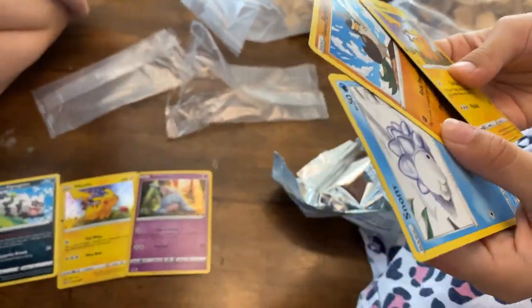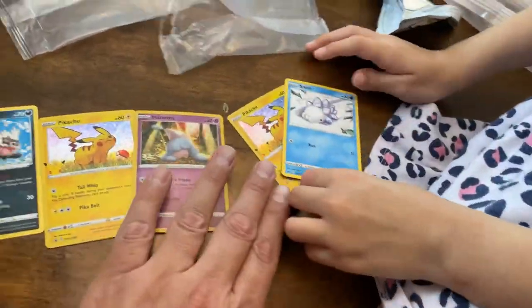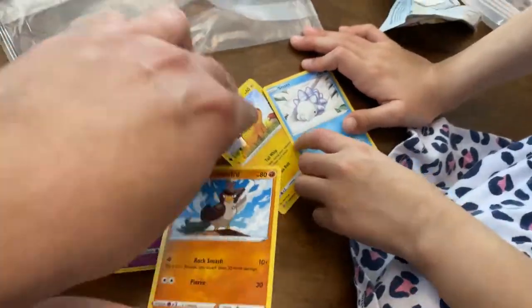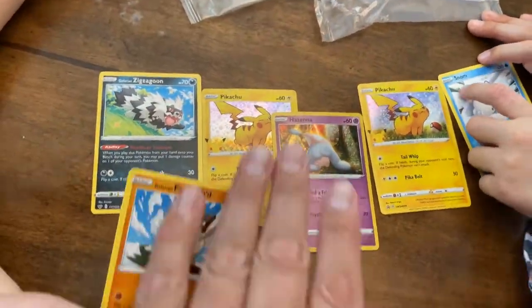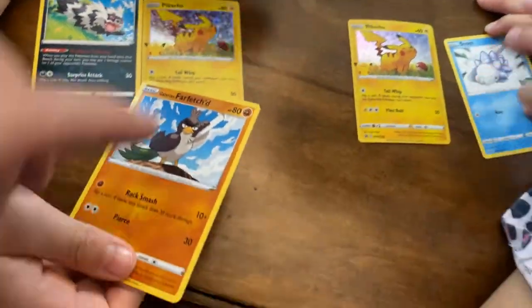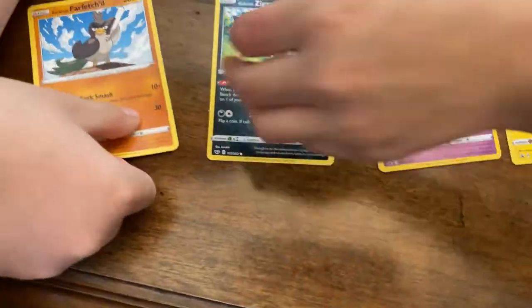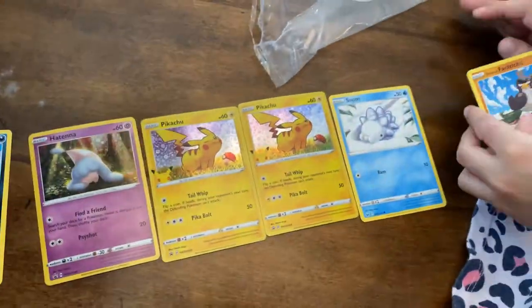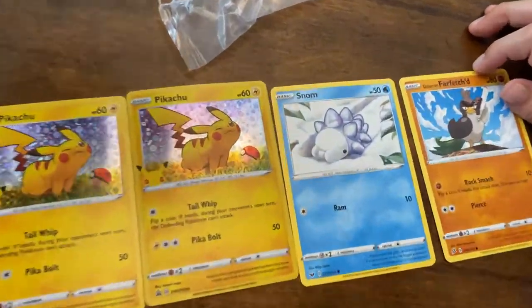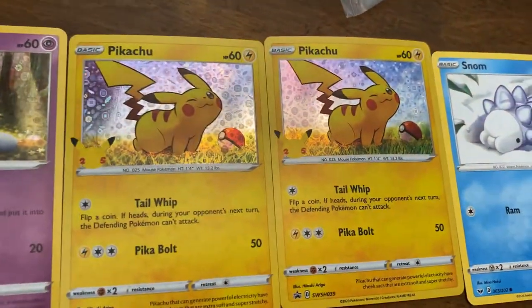What else did you get? You guys got different ones. I want to see this one more. Let me see — it's a snow and cute one. So you guys opened two cereal boxes and this is what you guys got. The Pikachus are nice, right? They're shiny and beautiful.